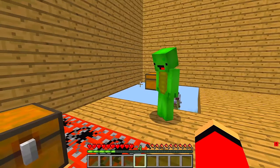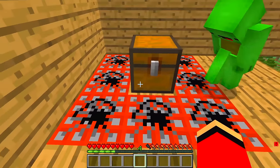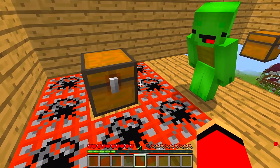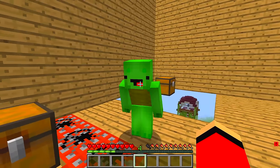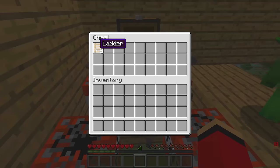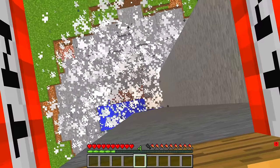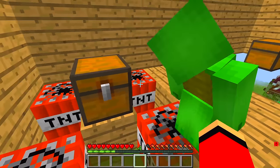I'll open it. Wait a sec! That can't be right! There's so much TNT in the floor here! Don't do it JJ, it seems way too dangerous! I feel like we'll be fine as long as we're not standing on the TNT. Watch this! Three, two, one... Open! The TNT fell to the ground! So this chest was the safe one? Yep!